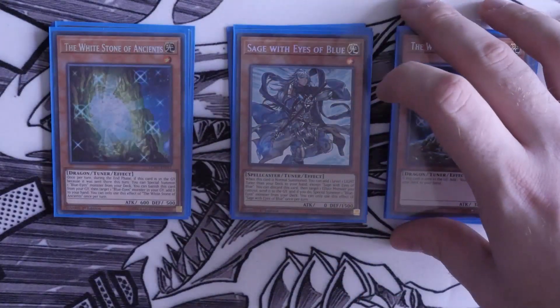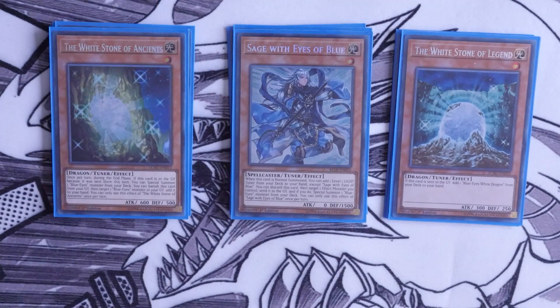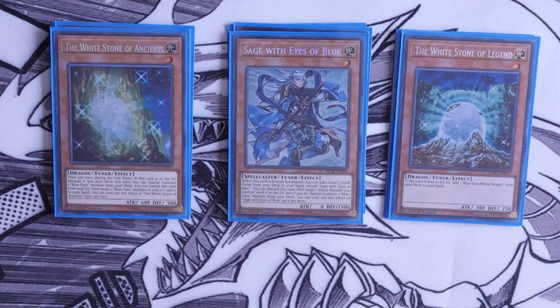For the level one tuners, we play one White Stone of Ancients, one Sage with Eyes of Blue, and one White Stone of Legend. In my opinion, White Stone of Legend is better because it gets you that card back once it's been discarded or sent to the graveyard, giving you advantage. Ancient Stone is a bit slower because it goes off in the end phase and is less relevant in the current meta. Sage with Eyes of Blue is probably the most important one for rank 8 spam.